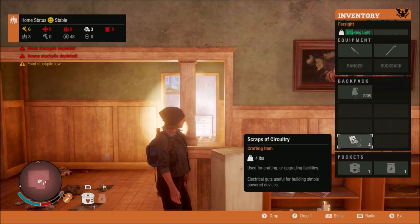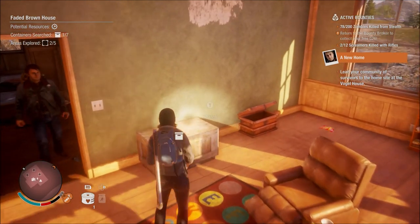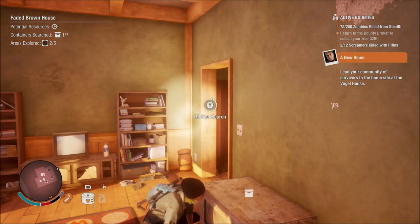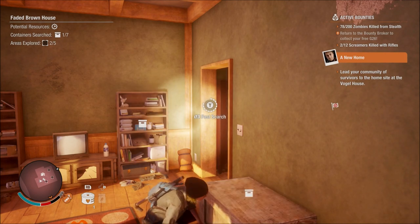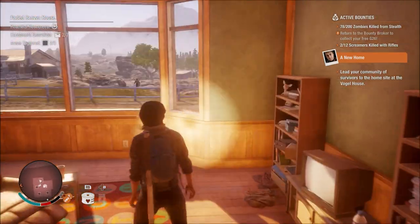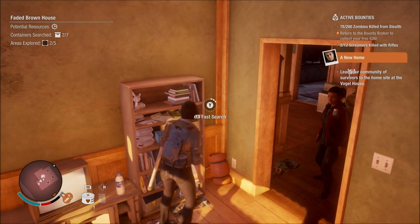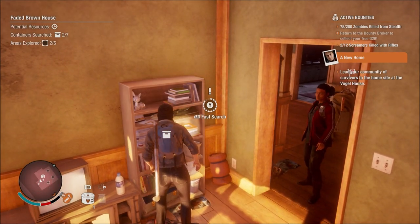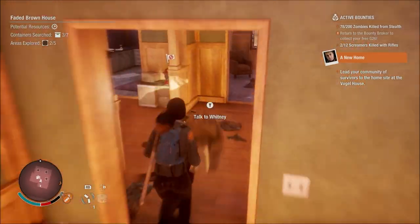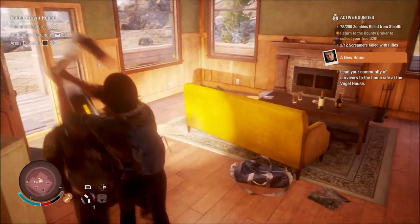We can press left bumper to search a lot more quickly. We got scraps of circuitry, which will come in handy for base development. We've killed quite a lot of zombies around here so I might try fast searching. If I make a lot of noise, in theory nothing too bad will happen. I'm going to grab what I can — I haven't got much room left in fact, none.